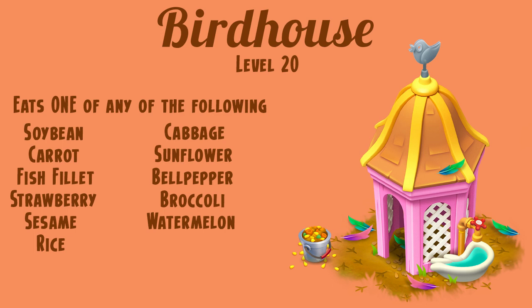And in a move that Heyday has never done before, you will actually be able to choose from 11 different items to feed these new pets. You can choose from soybeans, carrots, fish fillet, strawberries, sesame, rice, cabbage, sunflower, bell pepper, broccoli, or watermelon.